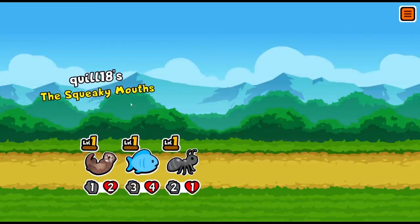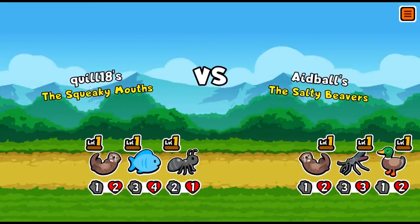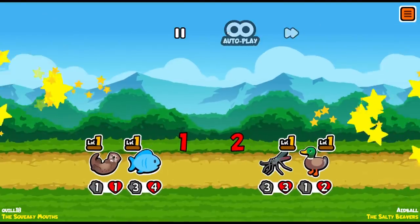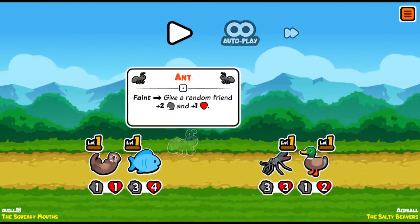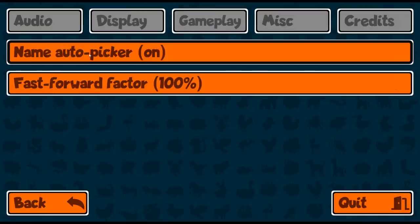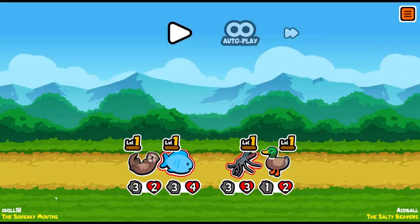There's actually a screen where you get three adjectives and three nouns to choose from to make your team name. There's an option to make it automatic — I turned on the name autopicker. Let me turn off autoplay so we can talk about what's going on. So I am the Squeaky Mouth and apparently I'm against the Salty Beavers over here.